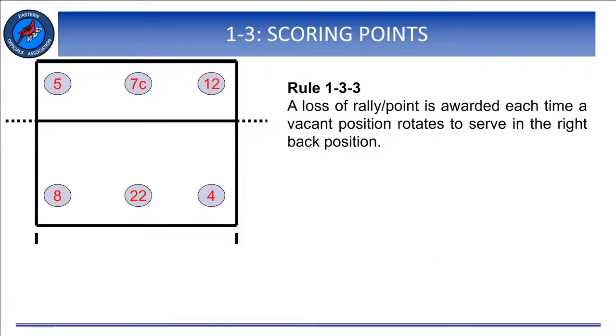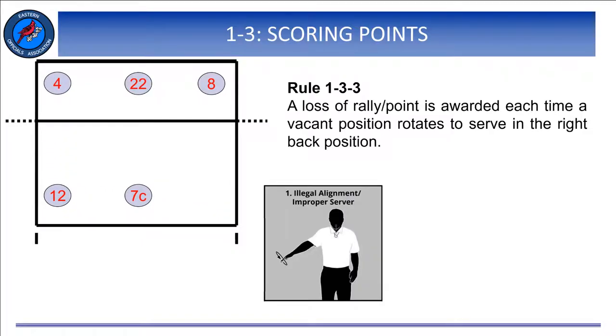Here's a fun fact in Rule 1, Section 3, labeled scoring points, Article 3. It reads: a loss of rally/point is awarded each time a vacant position rotates to serve in the right-back position. Vacant? I don't ever remember reffing a match where I had a vacant position. However, in the rules, a team must consist of at least six players to begin a match. But during the course of the match, if a team loses a player due to either injury, illness, or disqualification, they can continue with five players. That vacant position must rotate around, and when it rotates back to the service position, it's either a point or a loss of rally to the opponent.